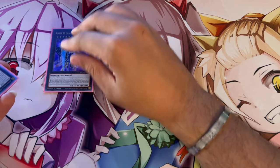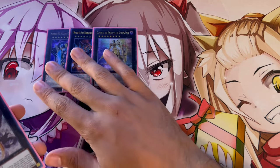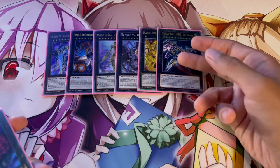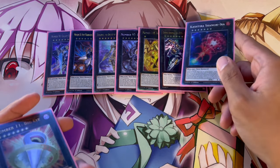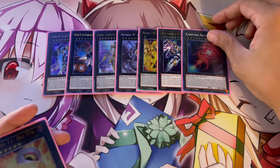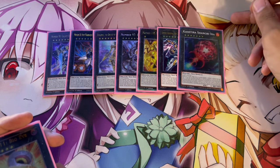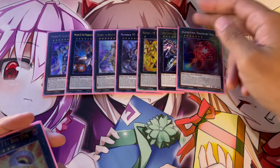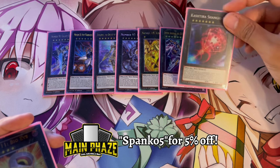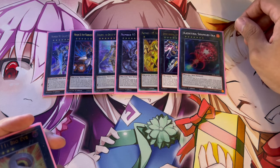Moving on to the extra deck, we're playing the standard Rank 8 stuff: one Galaxy Eyes Photon Lord, one Hope Harbinger, one Dingirisu, one Droglubion, and Number 100 — an OTK package. One Zeus, which is really good with all the Xyz monsters. We're also playing some Rank 7s: Shangri-La Era, which you only ever make if you have Raidsoth on board. There are times where you end on Shangri-La plus Raidsoth plus Fenrir, and that board is actually really strong — once Fenrir banishes something, Shangri-La locks a zone, and then Raidsoth activates to pop a card.